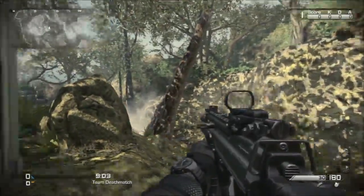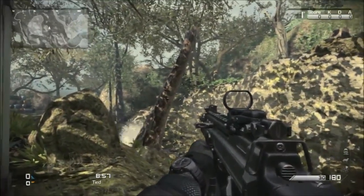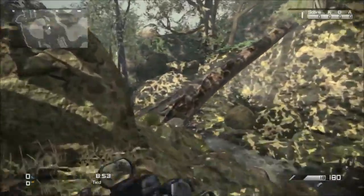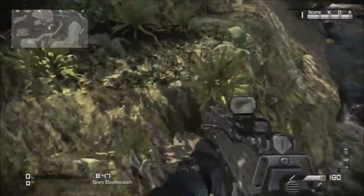Right here this is a Prison Break map. There's this log, as you guys can see, and this log has a little bit of health — you could flash bang it, shoot it, or throw grenades at it, but after enough damage it'll fall over.